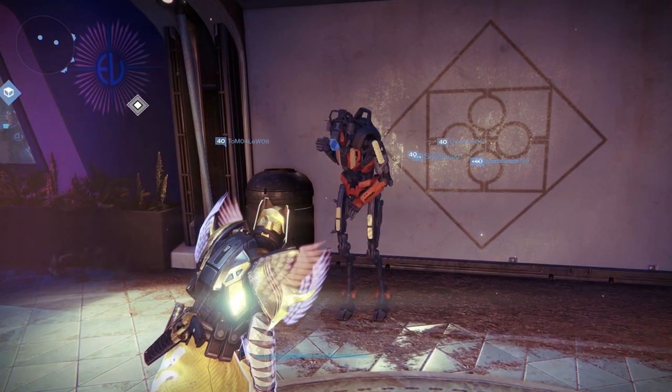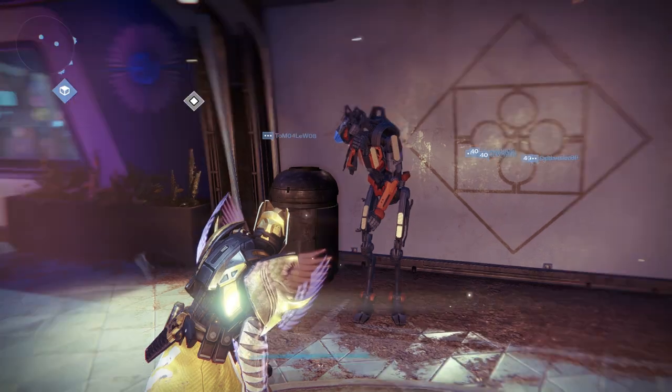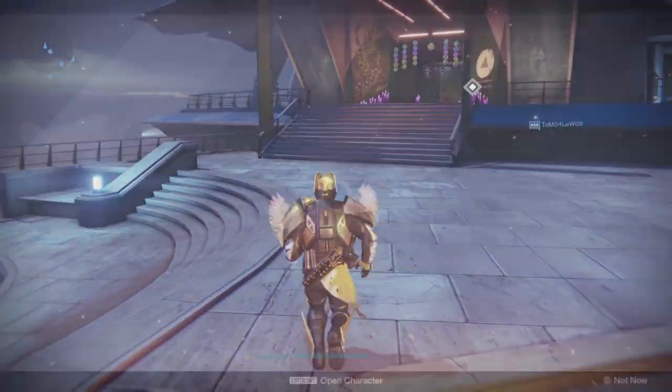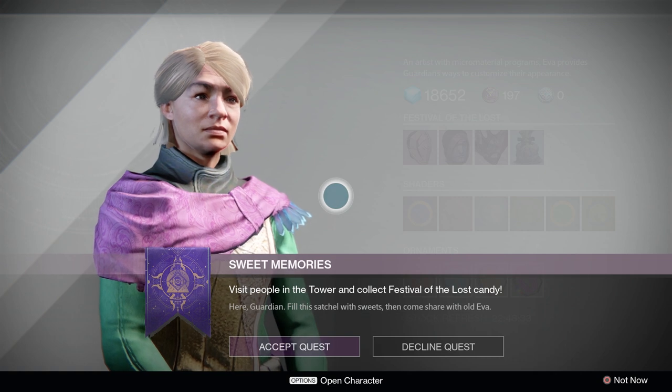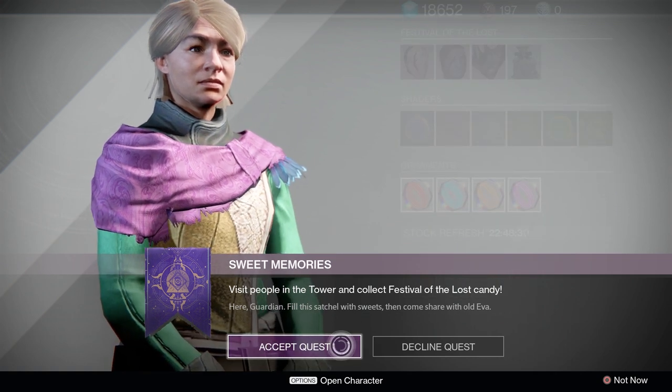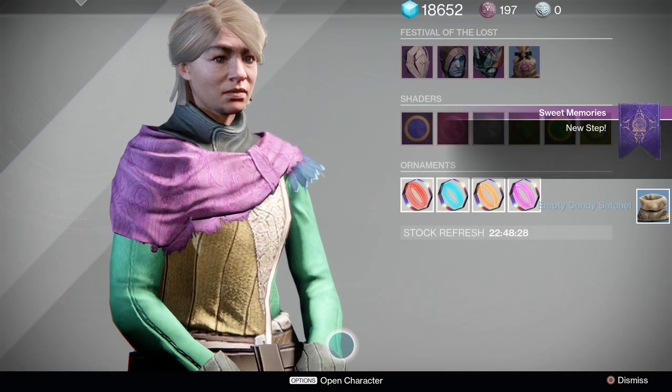You'll load into the tower and you'll notice that everything is different. What you'll want to do is go to Eva Levante and she'll give you a quest to go around all of the vendors in the tower and gain some candy from them to put into your satchel of candy.